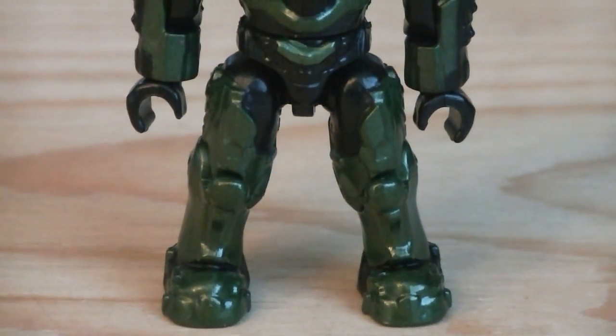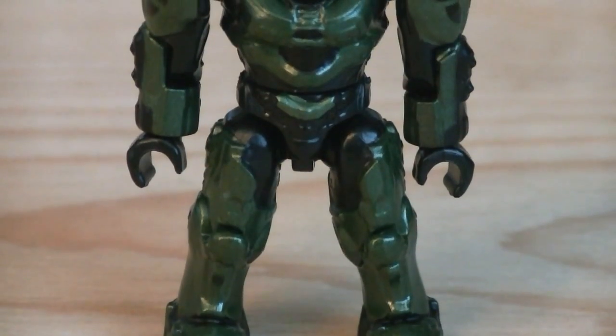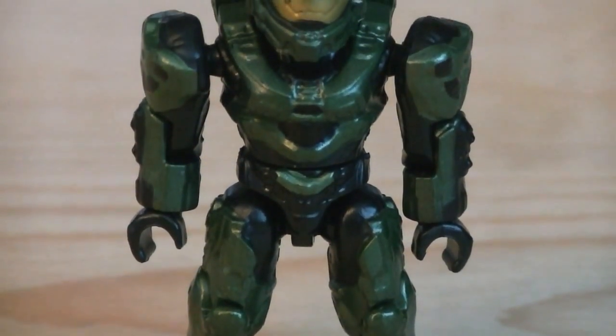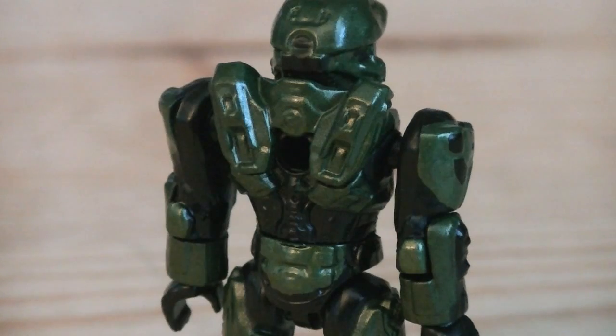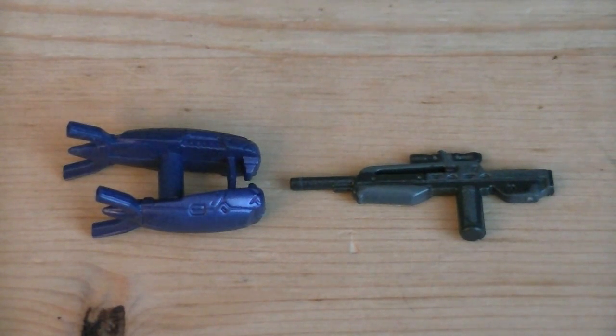Last but not least is the first official Master Chief minifigure, who has over 30 paint passes. He's painted in metallic green for his armor, with black for details and gold for his visor. He does have a peg hole on the back of his torso. Weapons and accessories include a plasma rifle and a battle rifle with painted details.